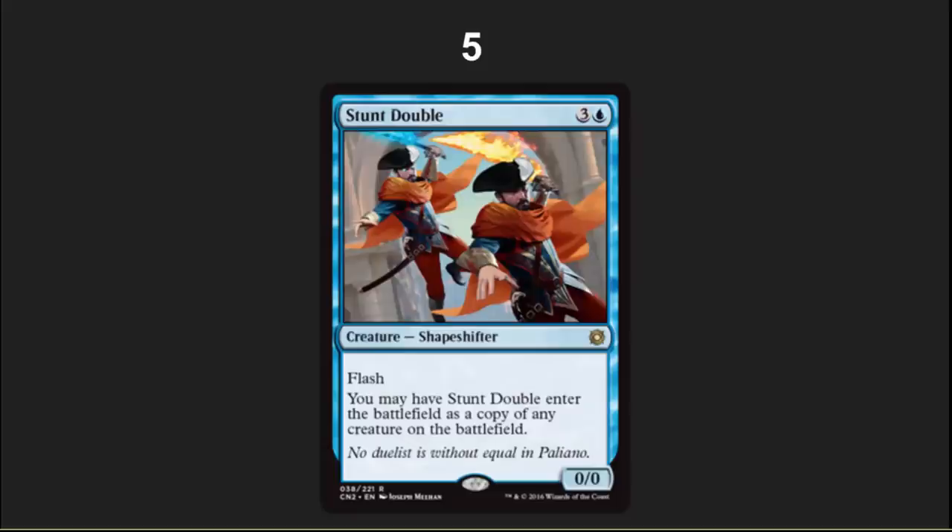The number five spot: I've got Stunt Double. This is Clone with flash — a strict upgrade. Great card. I'm going to enjoy playing this. In EDH decks, your control decks that don't want to tap out really want cards like this. Clone is so much better at instant speed. Very, very fun.